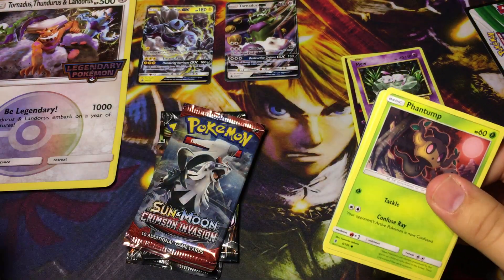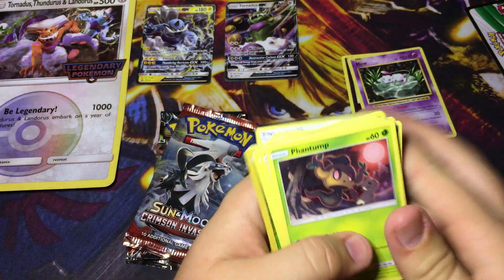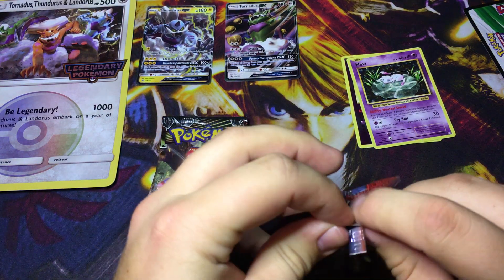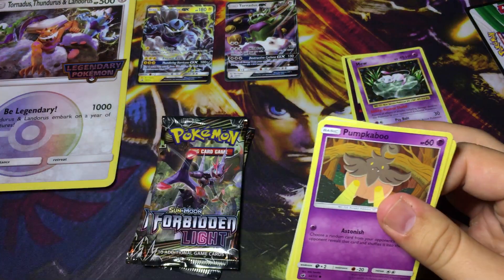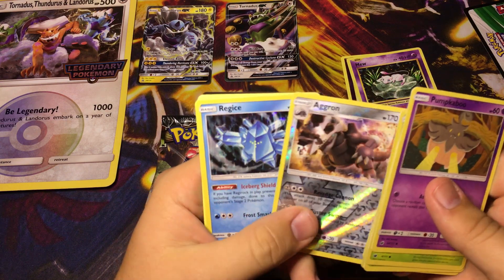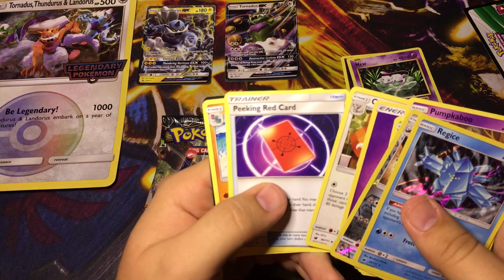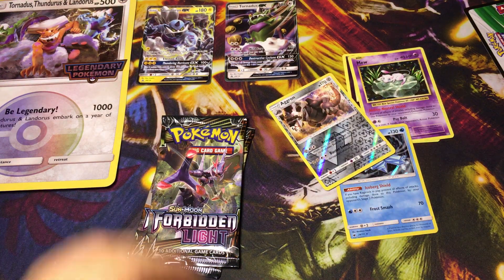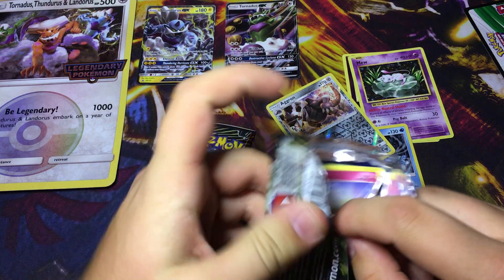Let's see - Patel, Oricorio, no Lele. I'm shocked - the price of Lele has dropped a lot already, it's crazy, it's only like 24 bucks. I was still under the impression it was like 30-something. That's cool, doing good on holo rares. That's a reverse rare - set that off to the side, which is cool.